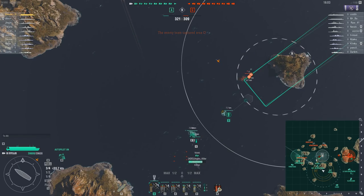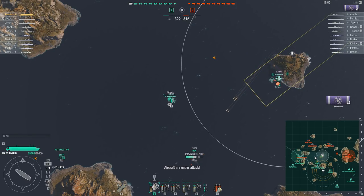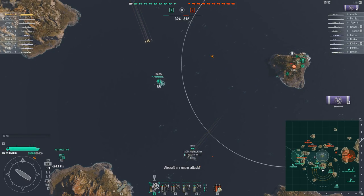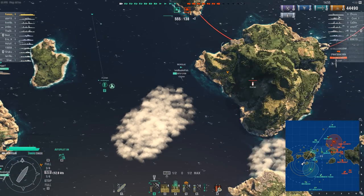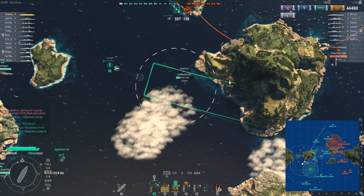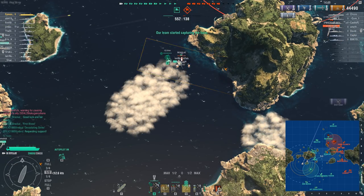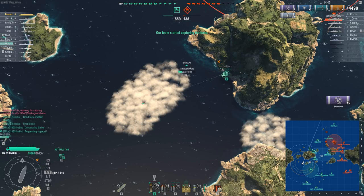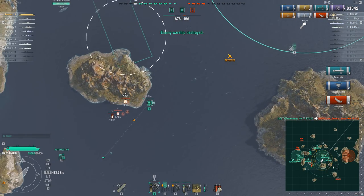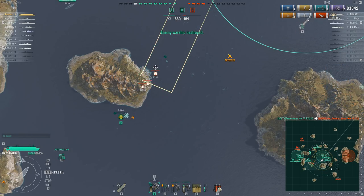What good are attacking planes if you can't defend those planes? The third armament type for CVs: fighters. Fighters can be used to both protect your own planes and to protect your allies from enemy planes. Fighters are the one type of planes that cannot deal any damage to enemy ships. However, they can protect the planes doing the damage and also protect your allies from being attacked by enemy planes.